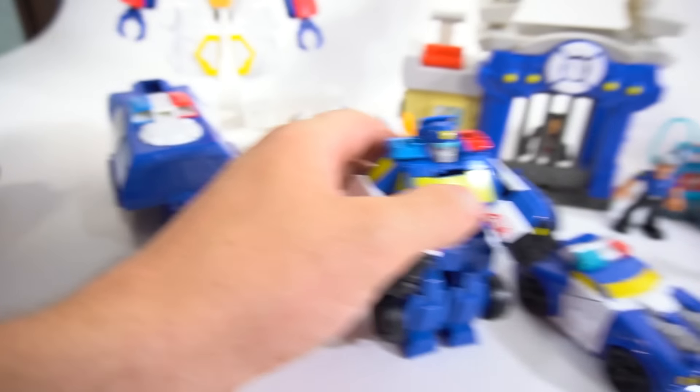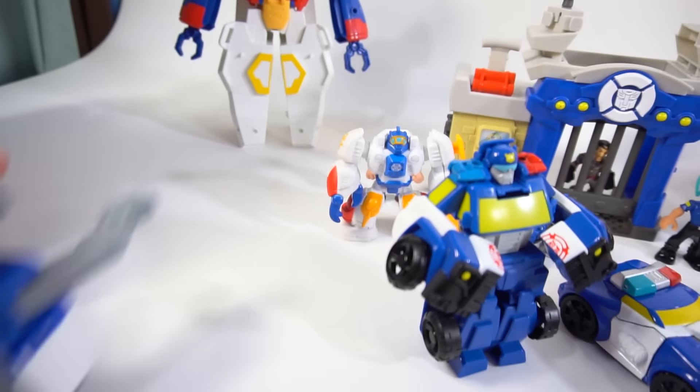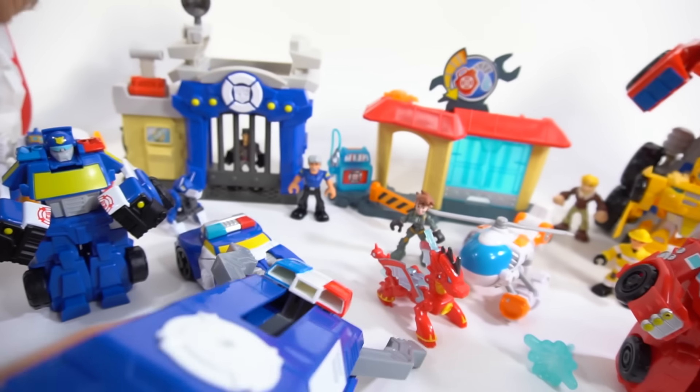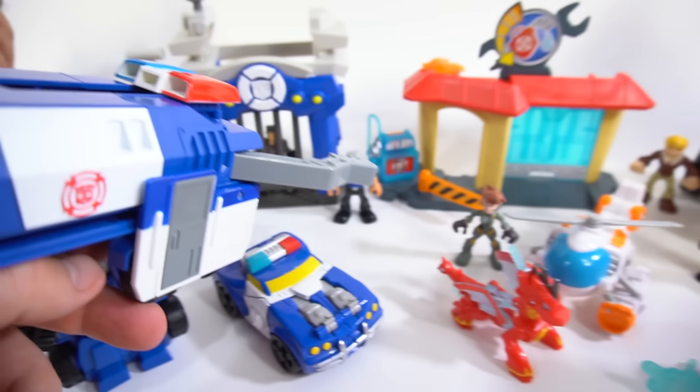Chase comes with a trailer, and it's got a little claw inside. Look at that claw — you pull this trigger right here, snap snap snap, and you can grab bad guys like Dr. Morocco and put them behind bars.